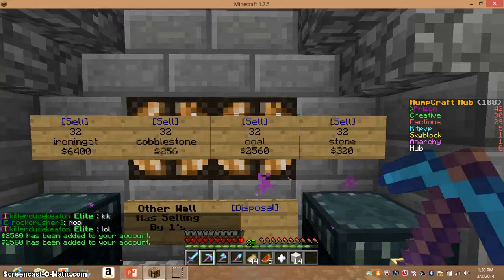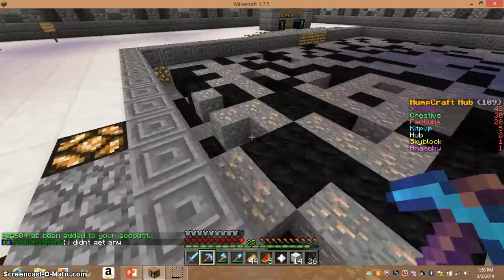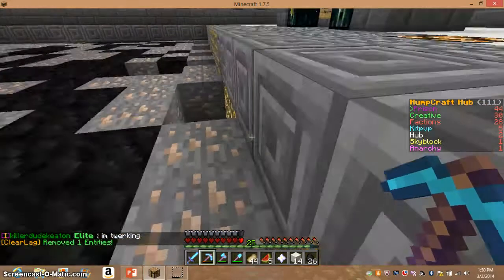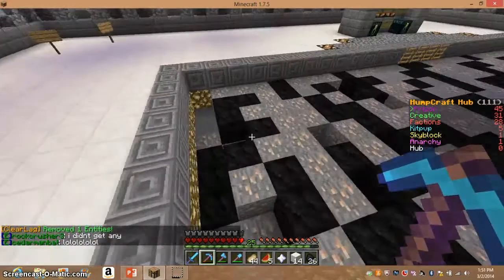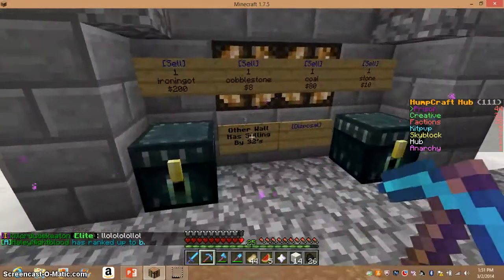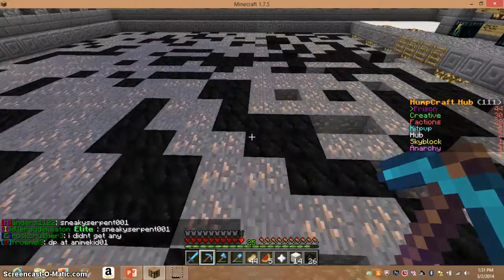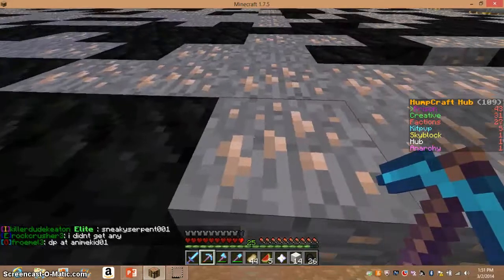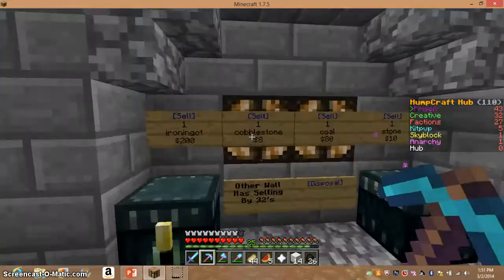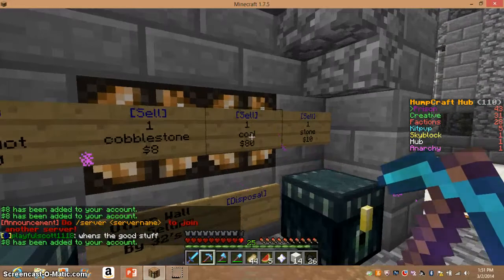Let's sell it. For the 32 stone, I'll smelt some stone since I don't have any silk touch pickaxes. Actually, let's just sell some cobblestone instead — we'll get one row of cobblestone. That's three rows, so we can get 24. Let's sell — we'll only sell 13.